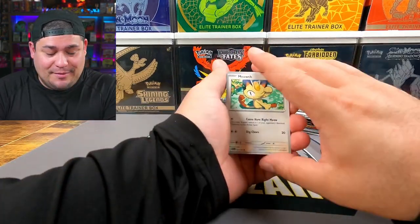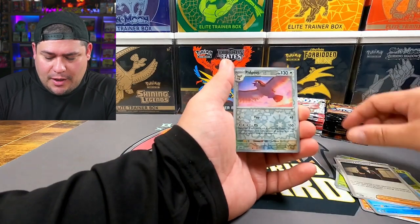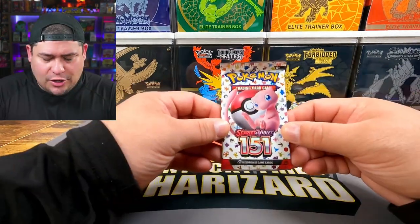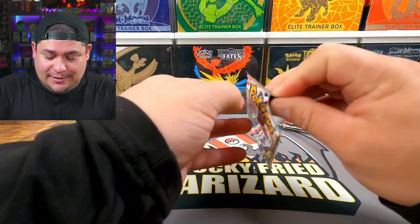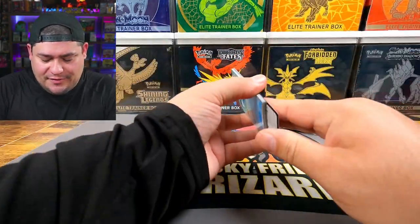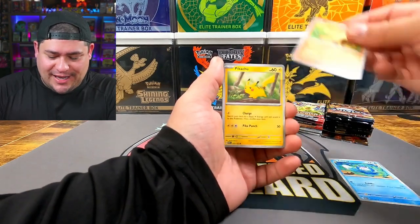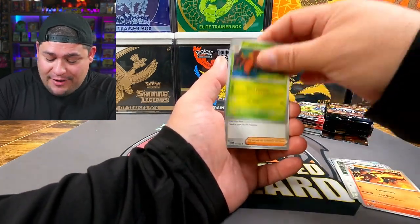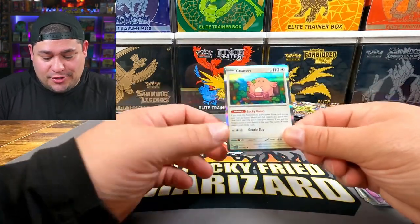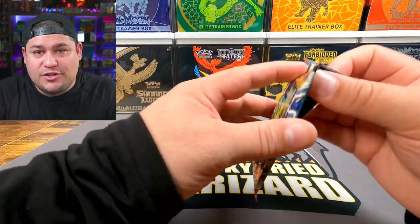We only have four packs of each set today except the TOPPS packs. Pack three of 151: Giovanni's Charisma, Pidgeot, Cubone — not even a holo. Last pack of 151, the hardest to open — Poliwag, Ponyta, Pikachu, Farfetch'd, Charmeleon, Parasect, Giovanni's Charisma, Clefairy reverse, Victory Bell — not Charizard. 151 has dusted us.